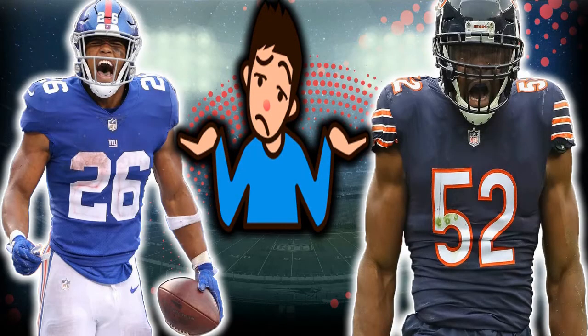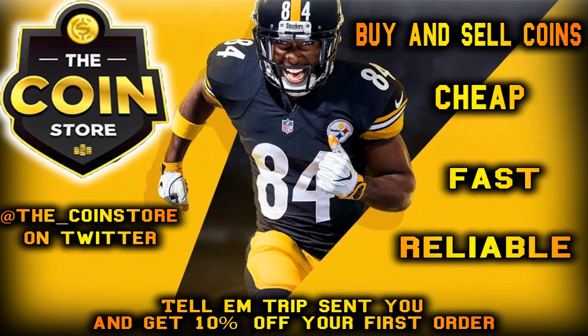Do you want beasts on your team like Khalil Mack and Saquon Barkley, but you don't have the coins to afford them? Make sure to hit up the coin store — link will be down in the description below. Make sure that you tell them that I sent you and get 10% off your first order.